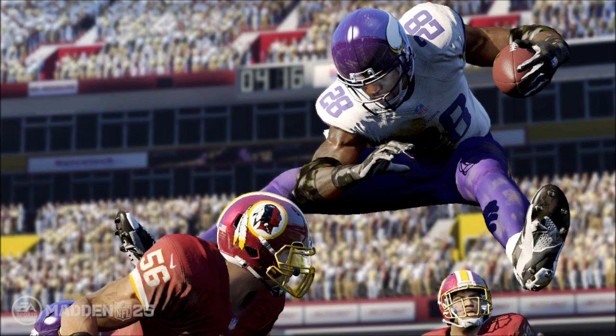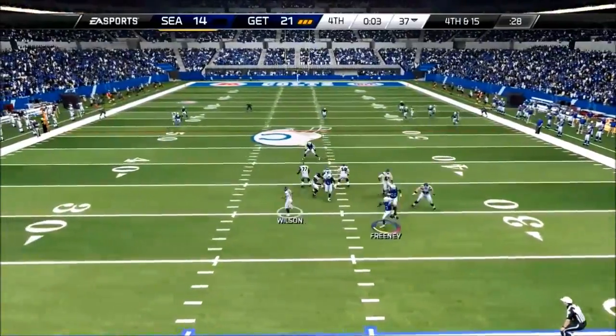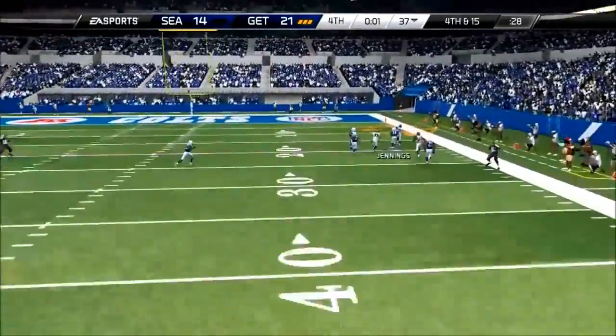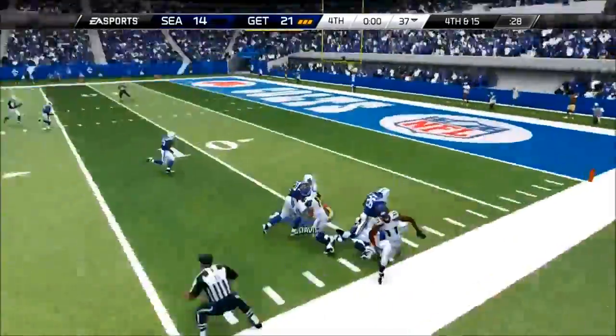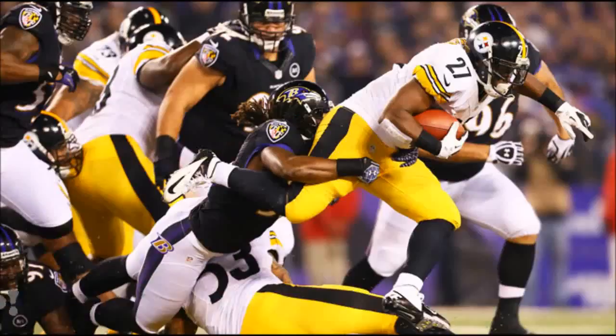At number 5, we have the Seahawks vs. the Colts. Russell Wilson in the backfield. He has nobody to pass it to. He's going to scramble. He's going to throw one deep to Jenkins. Jenkins is going to get it — no! Interception! What a diving pick by Bontae Davis!